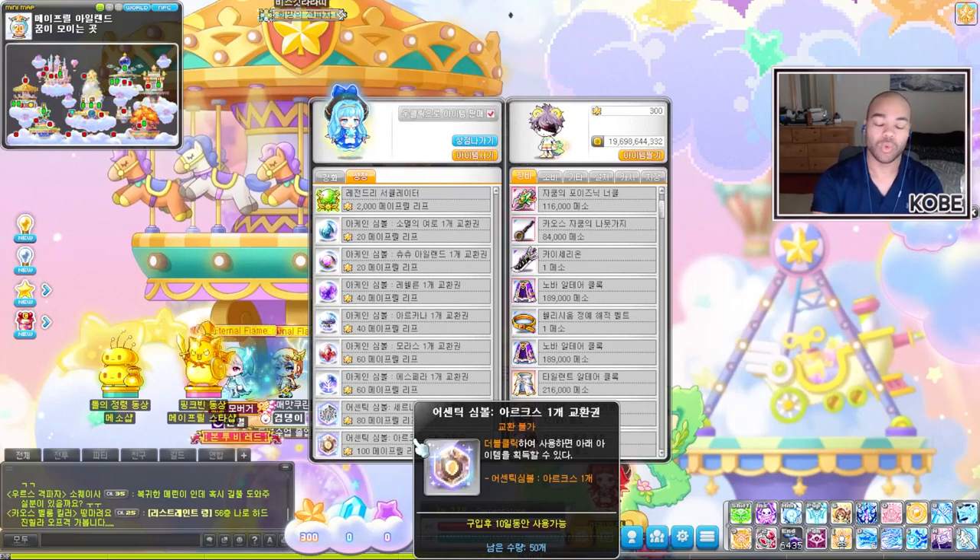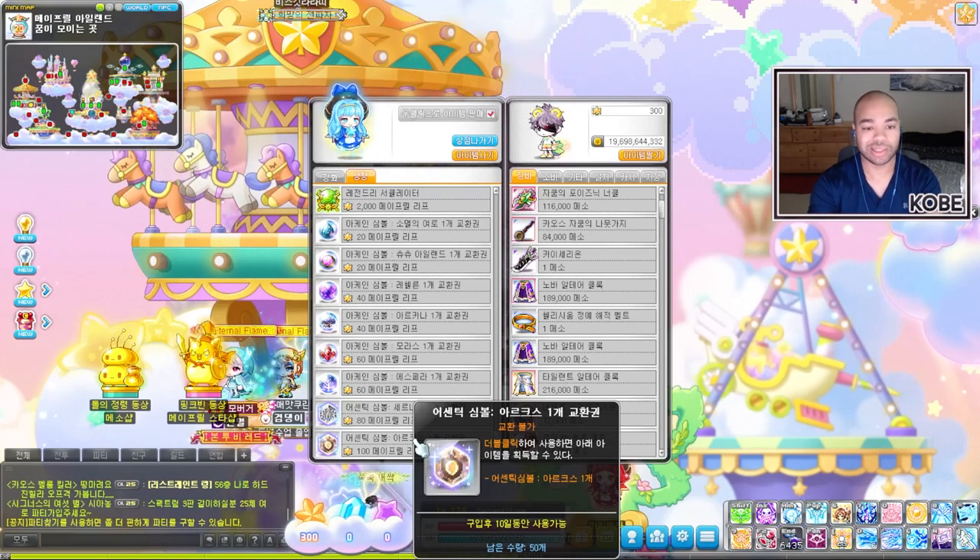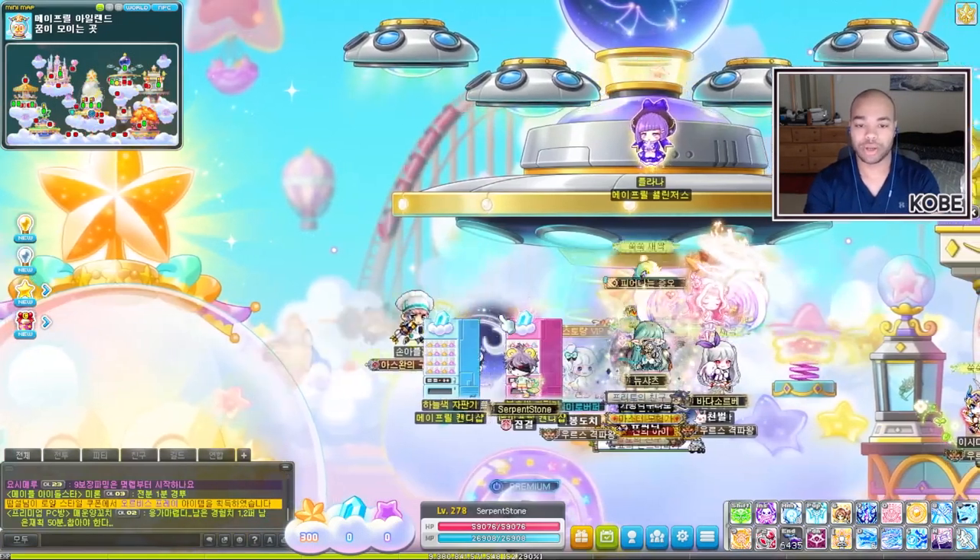Something a little different this time — they're selling Cernium and Hotel Arcus symbols individually. You can buy 75 Cernium symbols and 50 Hotel Arcus symbols. As for Odium symbols, I'll get to that.